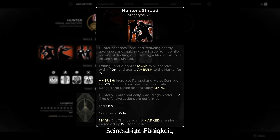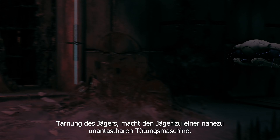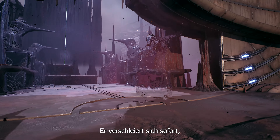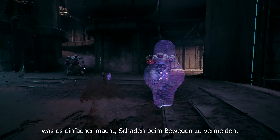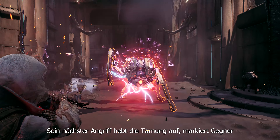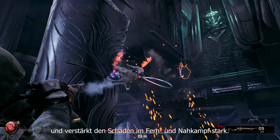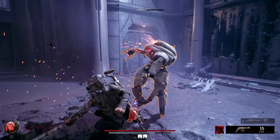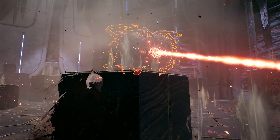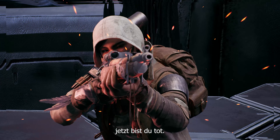Their third skill, Hunter's Shroud, makes the Hunter a nearly untouchable killing machine. They instantly slip into the shadows, making it easier to avoid damage while moving. Their next attack drops Shroud, marks enemies within close range, and grants a strong range and melee damage buff. If the Hunter doesn't attack for a short duration, they instantly reshroud. Now you see me, now you're dead.